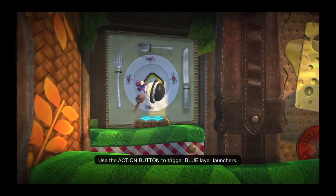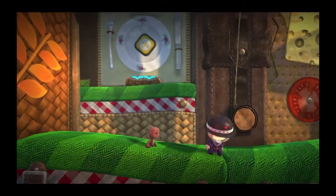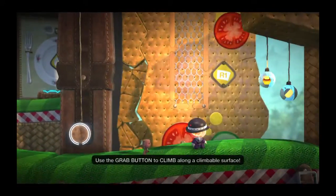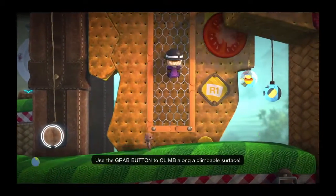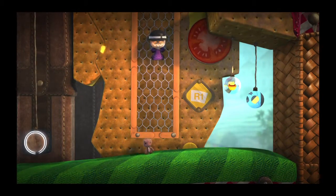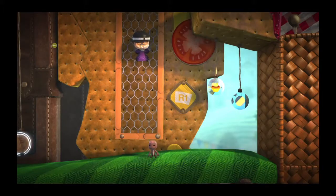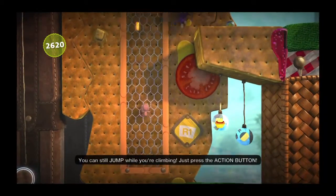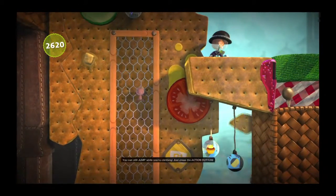Use the action button to trigger blue layer launches. Use the grab button to climb along the climbable surface. You can still jump while you're climbing — just press the action button.